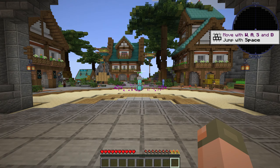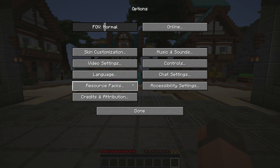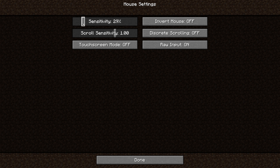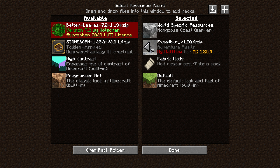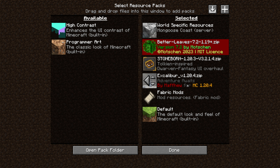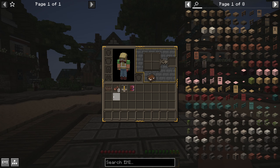Since this is a fresh version of Minecraft, we have our little tutorial thing here, which I just wish you could turn off. We need to change a couple of things — mostly controls, mouse settings, and turn down the sensitivity because it's crazy. Then go into resource packs and we're going to add Excalibur. You'll see our Mongoose Coast resource pack up here on the top — you can't remove that. We're going to put Stoneborn on top of that, and then Better Leaves. Minecraft resource packs are just really dumb that way, but boom — we have our texture pack on the server, which looks great, and we have our really cool UI.